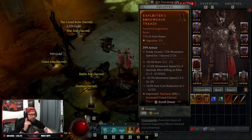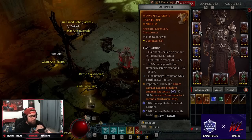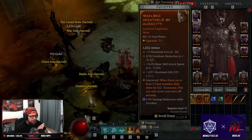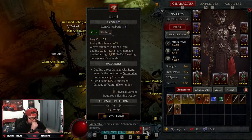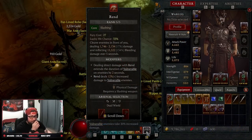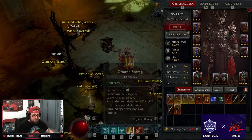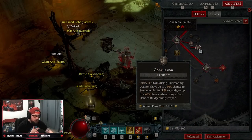One important preface: this build relies heavily on lucky hit. We need lucky hit for the additional stun chance, for triggering Anemia, for Concussion in the skill tree, and for all the extra effects in the build. Make sure you have good lucky hit — my chance right now is almost 30%. Rend has a 43% lucky hit chance with my gear; remove my gloves and rings and it drops to 33%. So you need some lucky hit additive on your gear to trigger the extra stuns, otherwise Ground Stomp is your only reliable stun source.